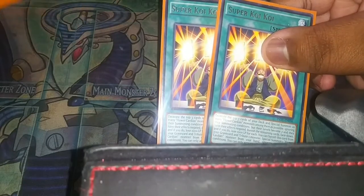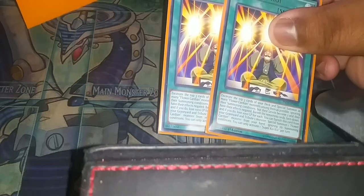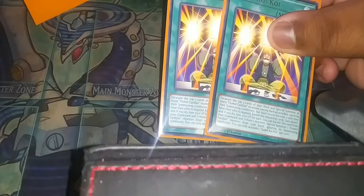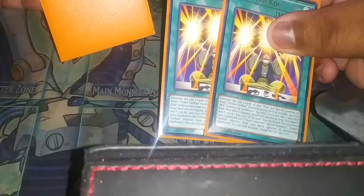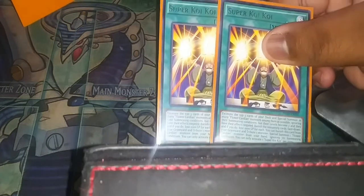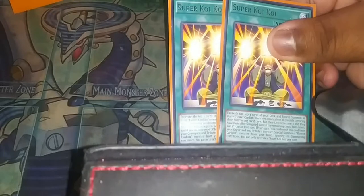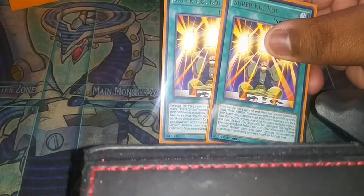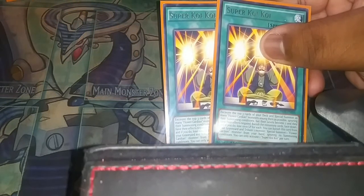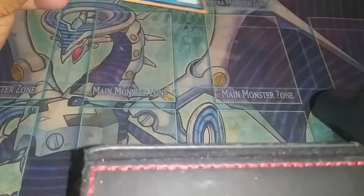I play two Super Koi Koi — this is a risky card. I like combining it with Flower Stacking. What it does is you excavate the top three cards of your deck and for every Flower Card you summon them, negating their effects and making them level two. But every card that's not a Flower Cardian gets banished and you take a thousand damage. It's really good when you play Flower Stacking, and there have been times I've hit three Flower Cardians without using Flower Stacking. I don't play it at three just because it's risky, but two is fine.